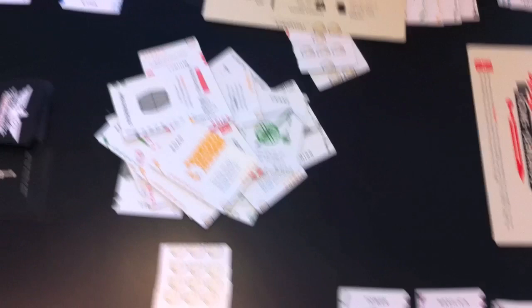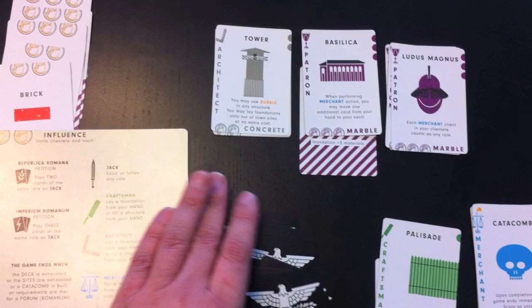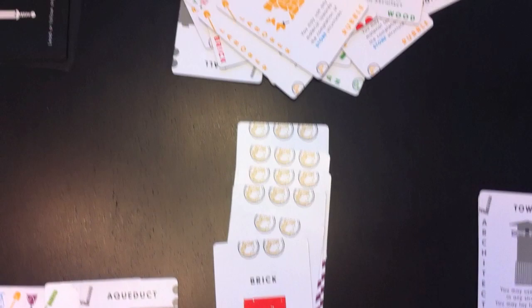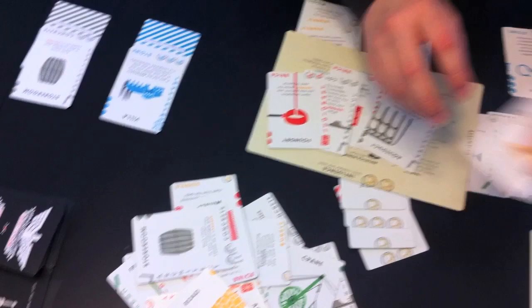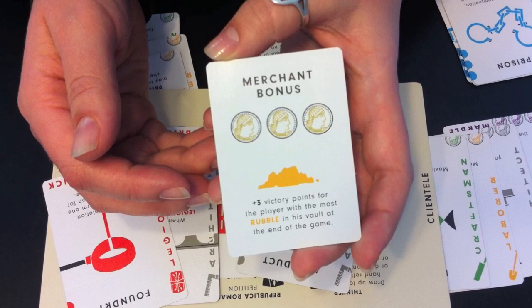To score the game: you get one point for each influence you have, and you score according to the card value for anything in your vault — each card is worth the influence value shown at the bottom. There are also merchant bonuses: three points to the player with the most of a given material type in their vault, with one bonus card for every different material type including stone, marble, brick, etc.